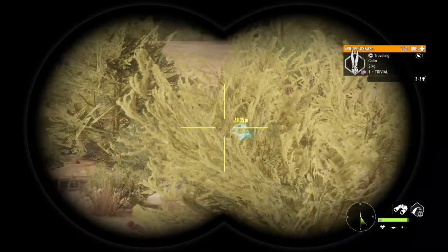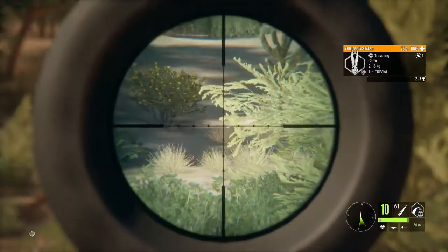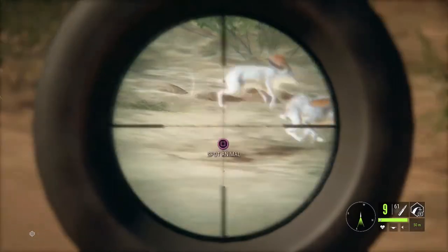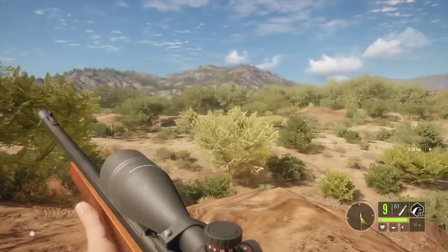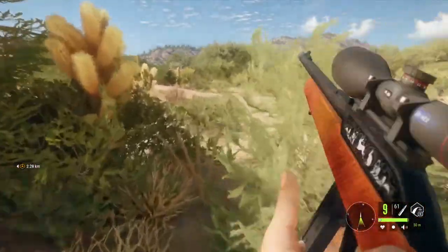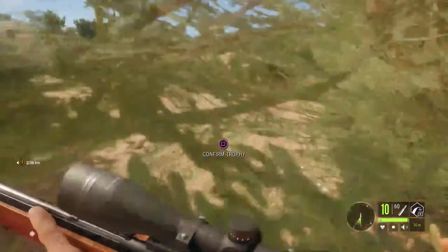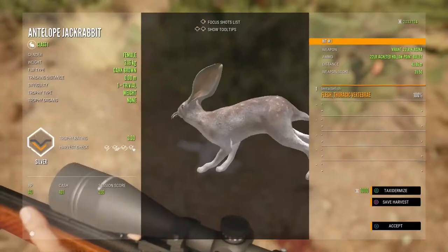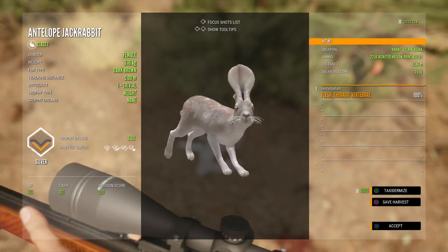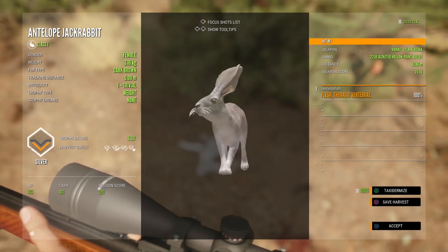How far are they? Roughly 50 meters. Got it! Yep, there we go. That's why I like this rifle — the variant. It's great for class one animals. I did a video showcasing it a while back — if you haven't seen it, you should go check it out. Not the best shot, but look at its whiskers — that's a dopey expression. Cool, I was hoping to get one of them today.